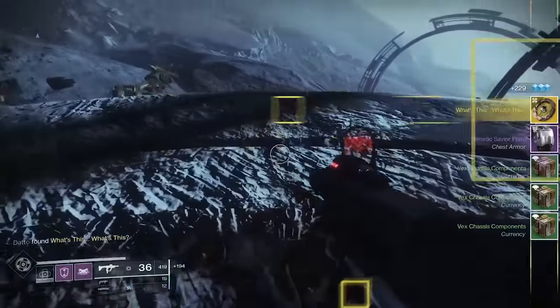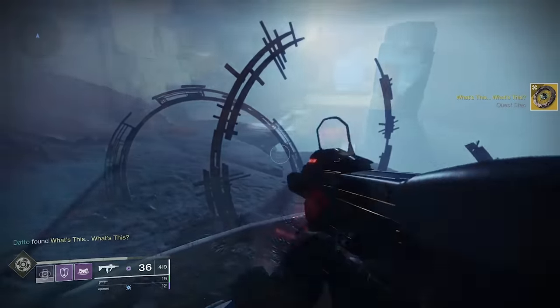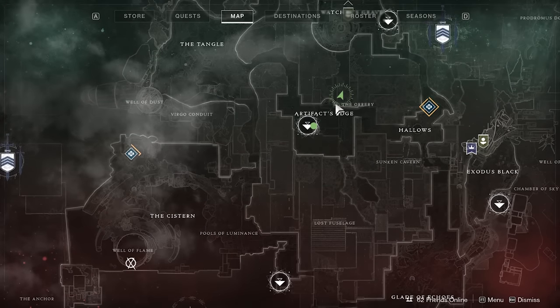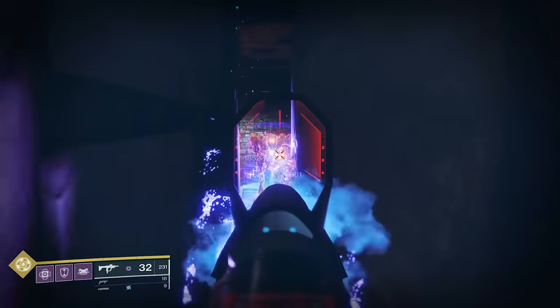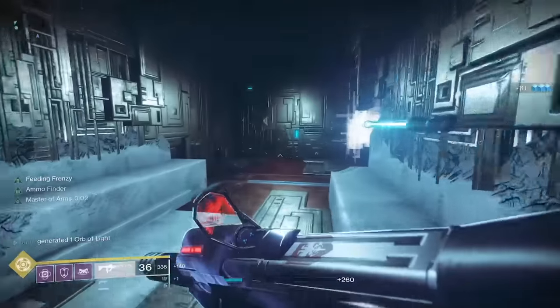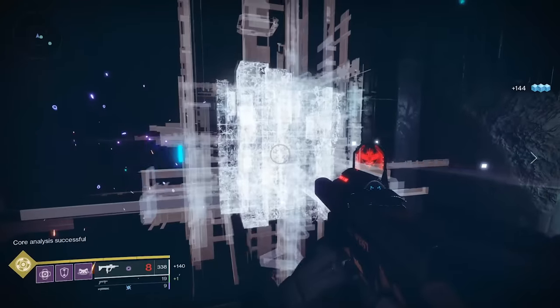You'll need to hit up 3 lost sectors on Nessus in order to get the core analyzed. The first is in the Orrery in Artifact's Edge. Before the main stairs to go up to the boss, jump up on the left side ledge to find a tiny alcove to walk in. You'll interact with the Oracle, some enemies are going to spawn, just kill them, and then interact again to get some progress.